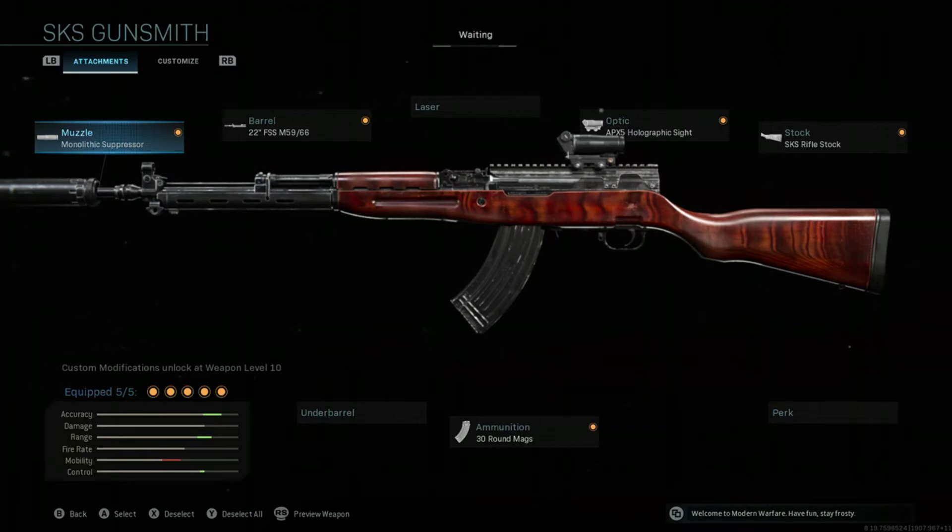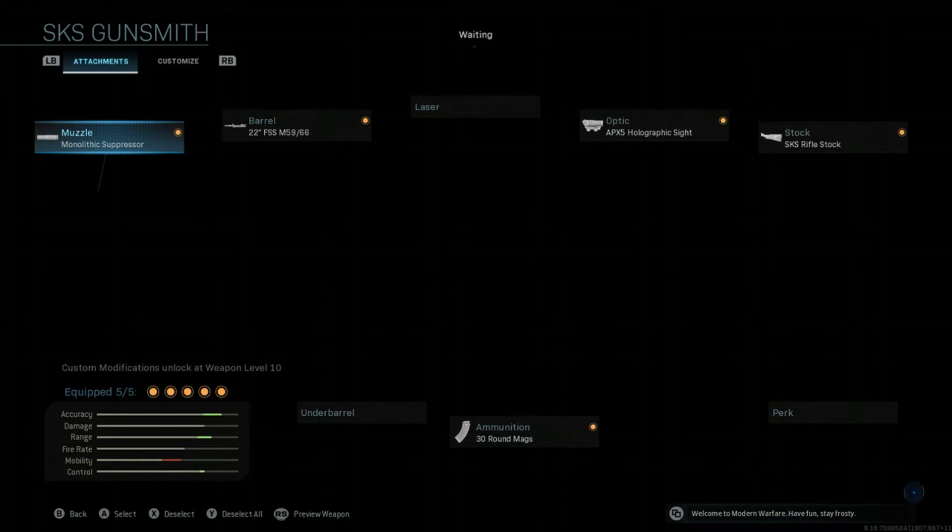This attachment is mainly for aiming stability. It's almost like the FTAC Champion stock for the HDR, where it helps aiming stability a lot so you can hit those longer range targets. The sawed-off stock gives you a lot less recoil control, which is very important because, as I mentioned earlier, this gun has a lot of vertical recoil.